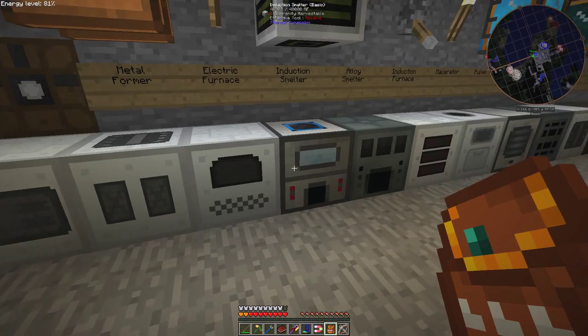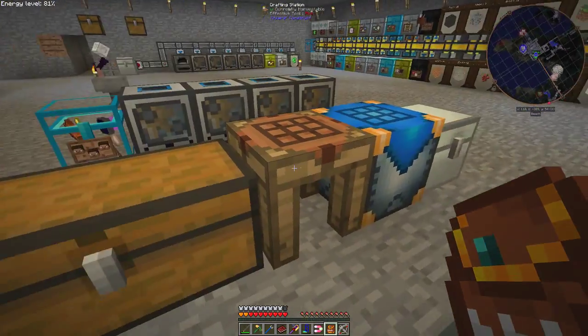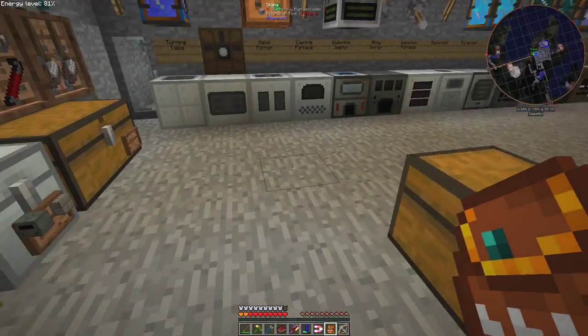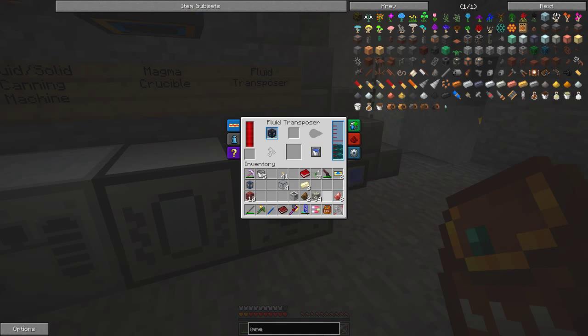Let's go back to the induction smelter where I now have my four enderum ingots. That's actually all I need for this. I've got the hardened glass in this chest, so let's make the tesseract frame. I hope I've got this in the right order — yes I do. One tesseract frame. And then we need to fill the tesseract frame with resonant ender — from those 16, I just fill it in here.